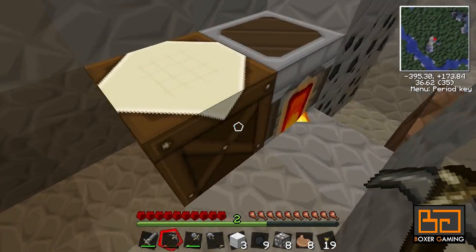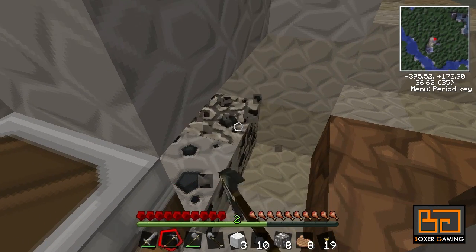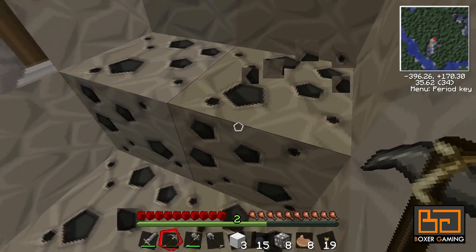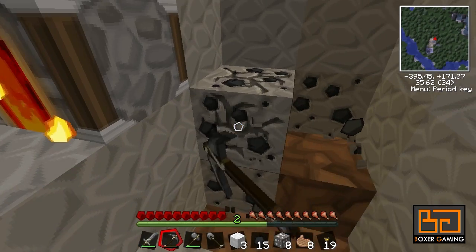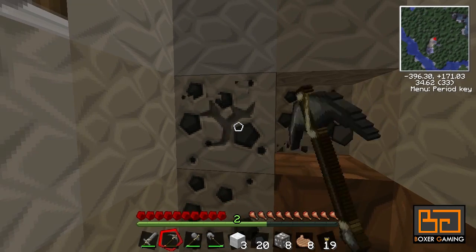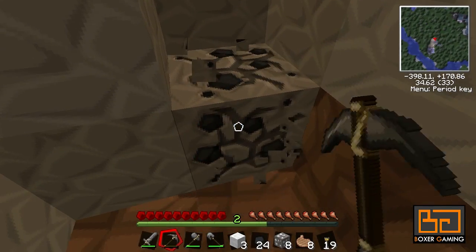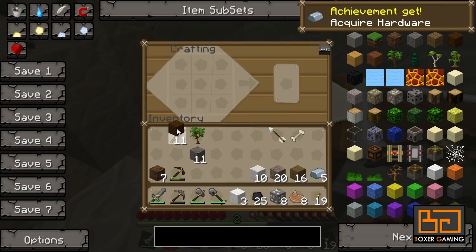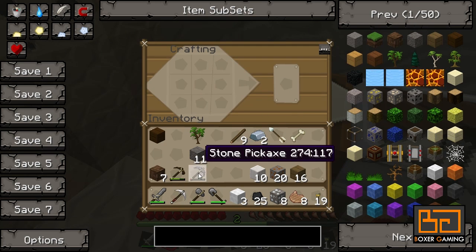At least we can make an iron pickaxe, so we can get some proper emeralds and stuff. These emeralds are not the same as in 1.3 — you can't trade them to villagers. As far as I know you don't use them for anything at all except for tools, so pickaxes. You can make a sword out of them — they're pretty decent, about the same as an iron sword as far as I know. I don't think you make any machines with them — at least I haven't seen any. And then we can venture deeper into the unknown.